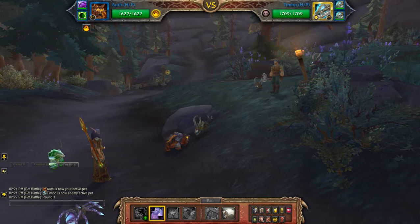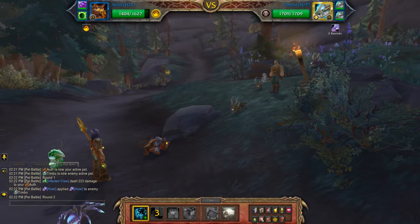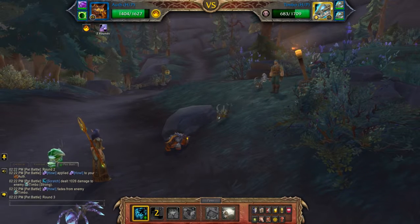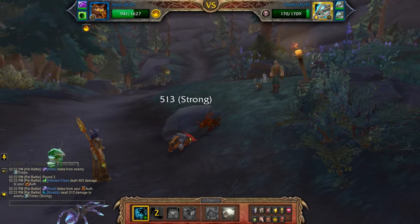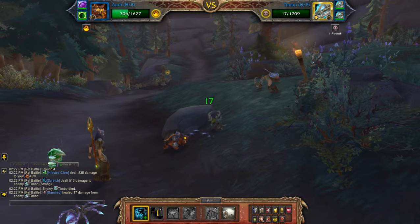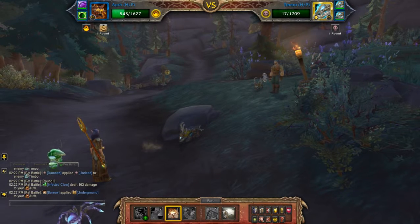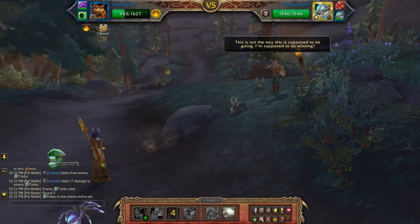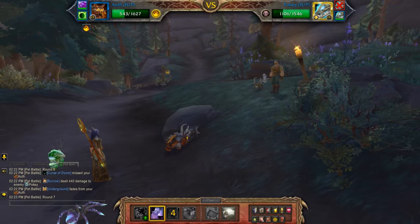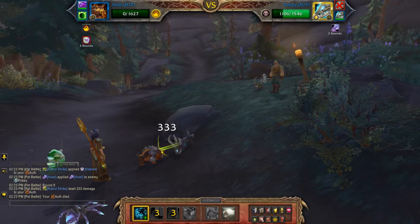First off I'm going to start with Hal. Scratch. Two can play that game. One more should do it. Going to Burrow here — this should avoid the Curse of Doom that the second pet is going to throw at you. Then you can Howl. So even if your pet dies here, your second pet will be able to make use of it.